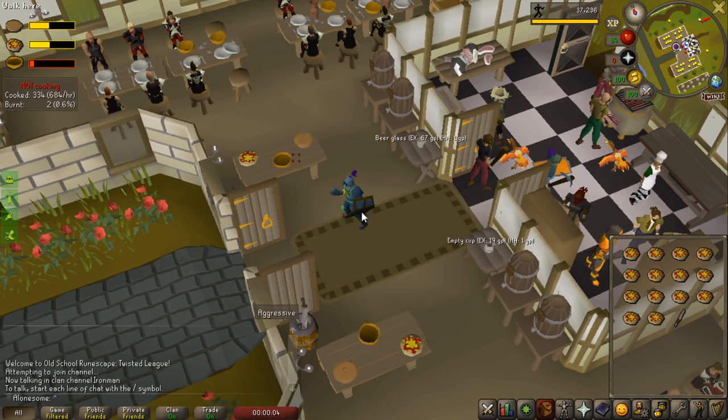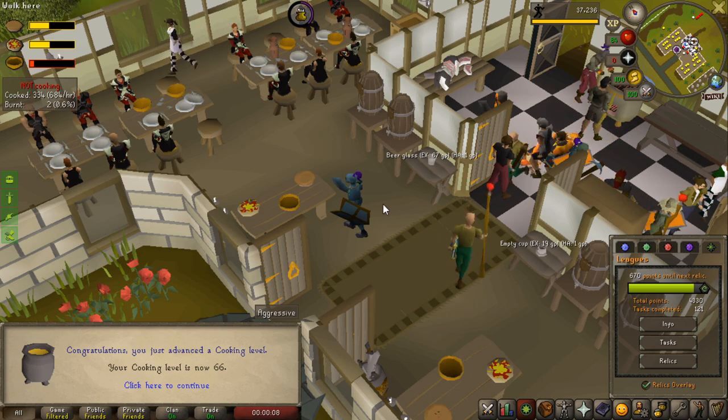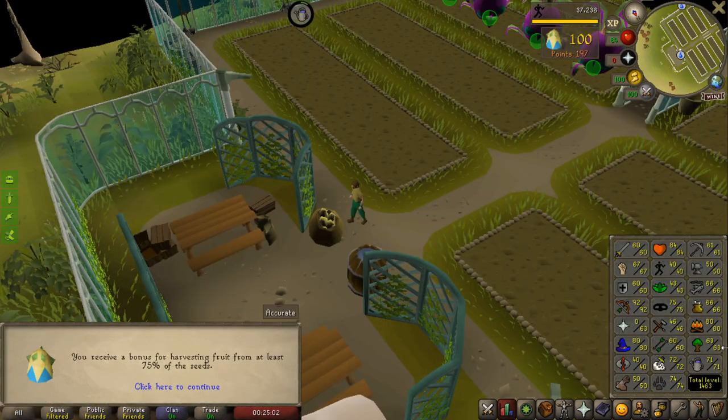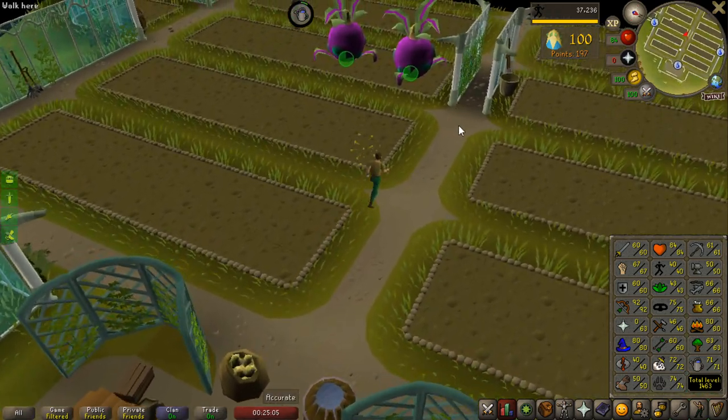Easiest points you could ever imagine incoming. I went from 60 to 65 cooking, made these pizzas, then I turned 20 of them in and you get 100 points. Travel back to Tithe Farm to get 71 farming so I can boost for the last seed and get 250 points.